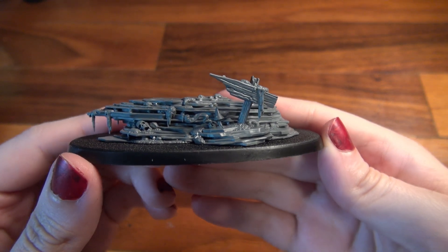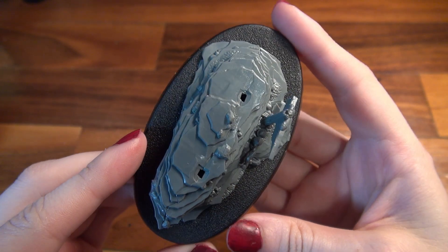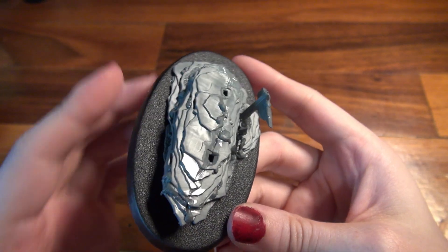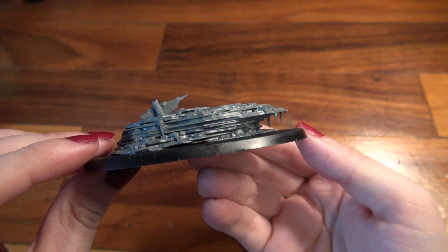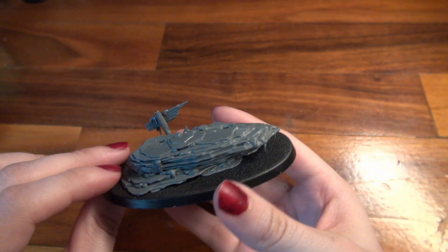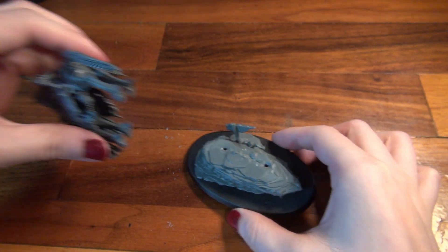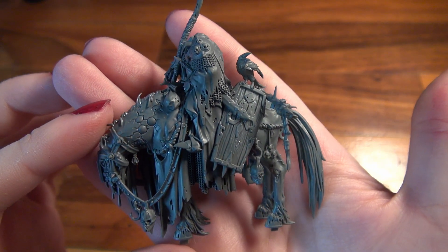Can you keep the rider separate from the horse? No, you can't. They are completely together in this one, so you may have a little bit of difficulty getting at all of the different details, but don't worry. You can do it, and you can just slap on some Nurgle decay if you didn't do something that you're happy with. He's really nice looking, though.